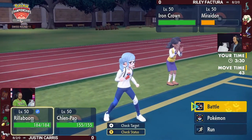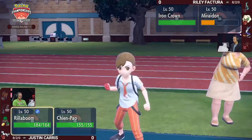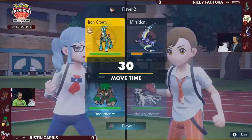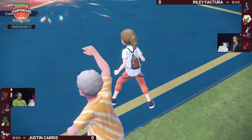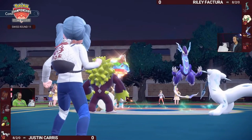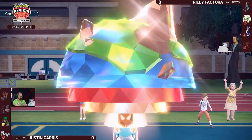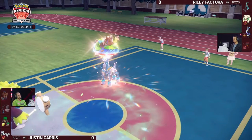Eerie Impulse is definitely going to hurt now because Miraidon just lost access to Electric Terrain — the Hadron Engine has been shut down. Unless Riley wants to switch Miraidon off the field and bring Whimsicott in, which is still at full health. Miraidon is pretty low though, and one Sucker Punch from Chien-Pao should be able to KO it. Iron Crown now faces the detriments of becoming a Ground-type, being weak to Rillaboom's Grass-type attacks.